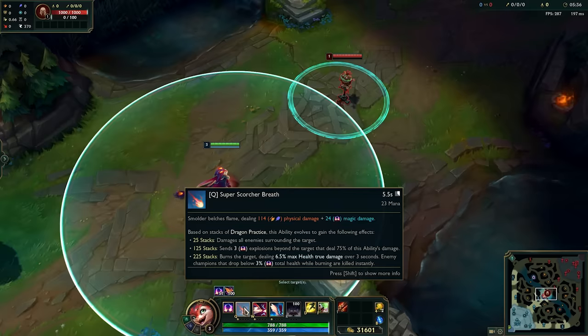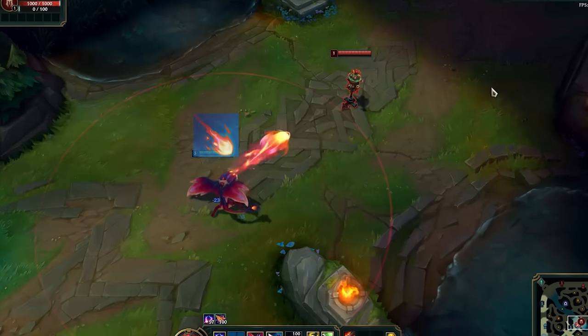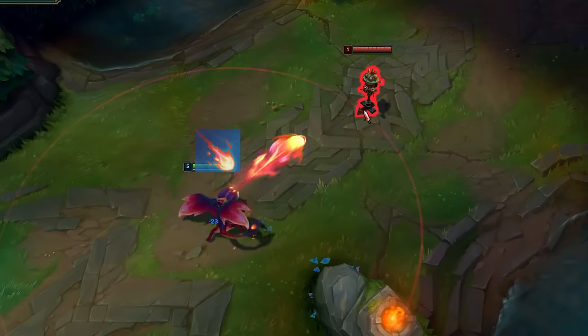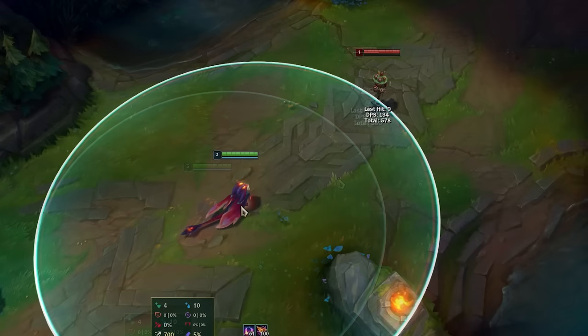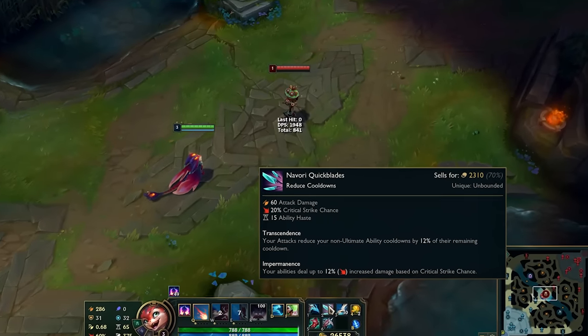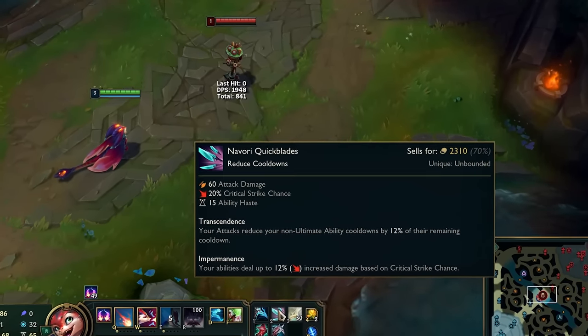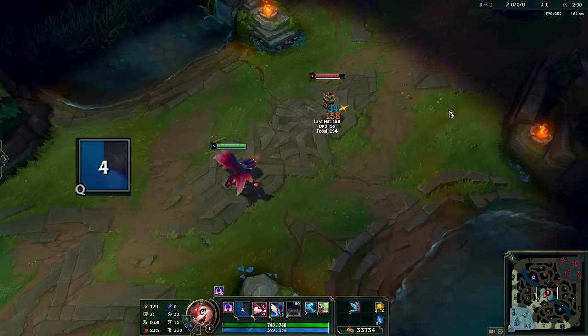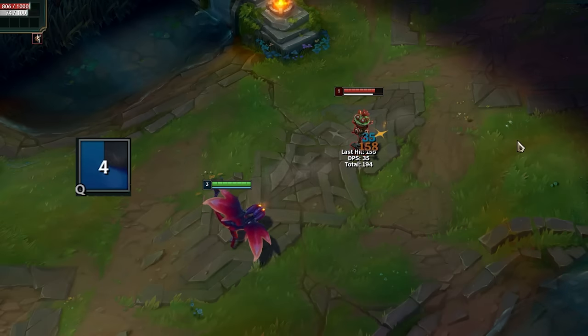The Q range is based on your auto attack range, so increasing it with Rapid Fire Cannon will also increase the Q range. If you Q and auto attack very fast, both of your attacks will for some reason have that extra range from Rapid Fire Cannon. Navori Quickblades reduces the cooldown of your abilities after using basic attacks, and since your Q is technically a basic attack, it will reduce its own cooldown.